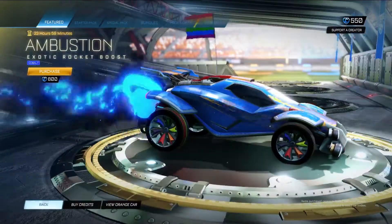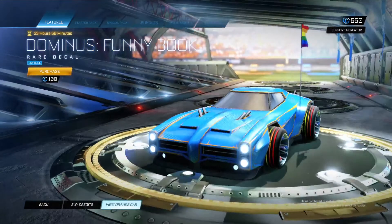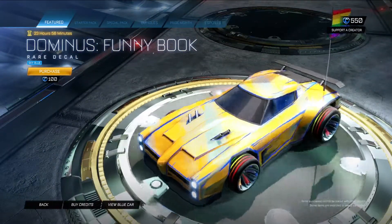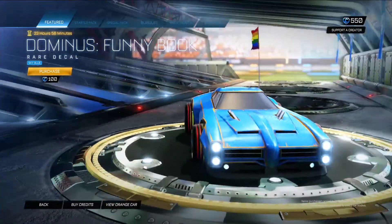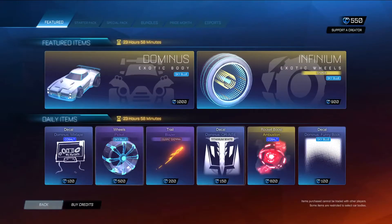And then finally the Dominus Funny Bone in Sky Blue. We see it pretty regularly — sky blue is a nice color for it, it stands out better. Actually, it doesn't really stand out, but I think that's kind of the point of it. It's pretty nice, it's just made up of a bunch of dots. It's all right.